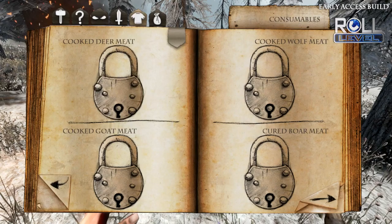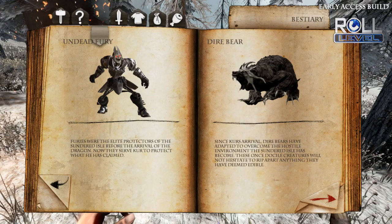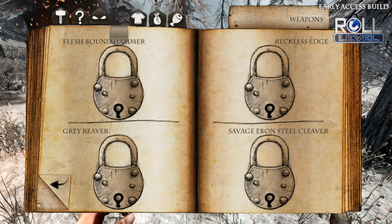There is kind of a bestiary that has a list of all of the gnarly beasts that you will come up against within the savage lands. There is a weapons roster — some of those things are locked, some of them are unlocked, and they'll tell you what you need to craft those different items. Some of them actually require a forge in order to do that.